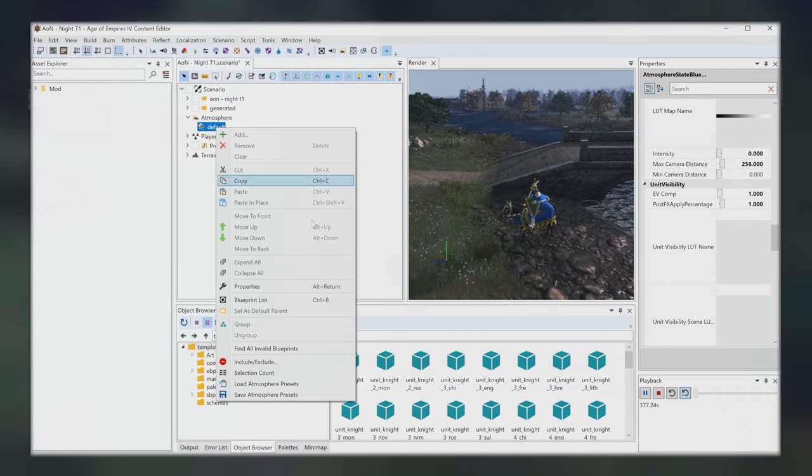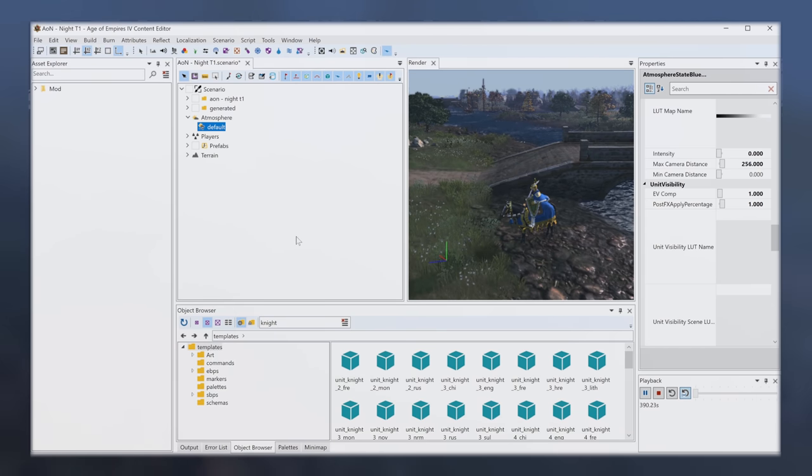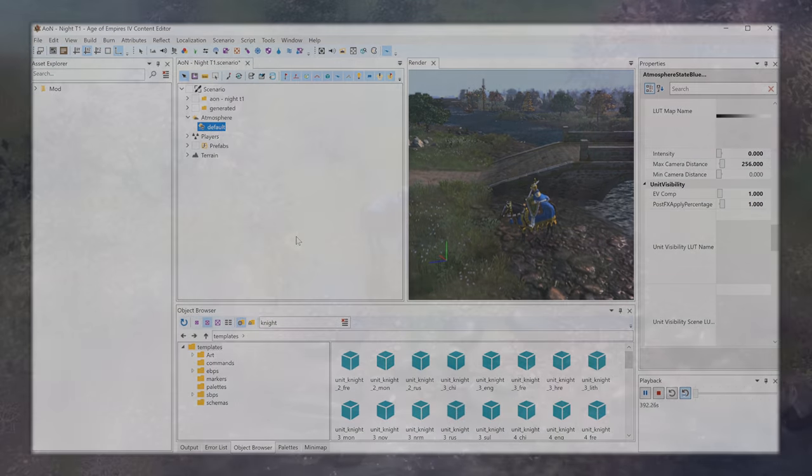Another great thing about the atmospheres is that they can be shared as a file called an atmosphere file. This means that a mod maker can make an atmosphere with great settings, lighting, fog, and so on, and share it with the broader community for them to utilize that atmosphere in their own crafted and generated maps, which is just fantastic for collaboration.